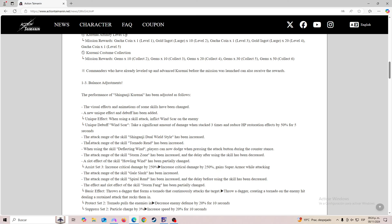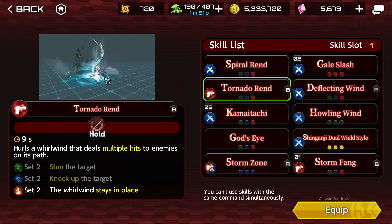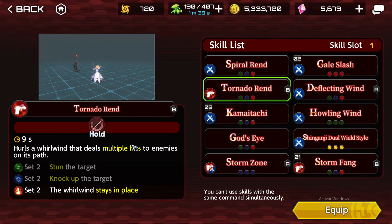The attack range of skill Tornado Render has been increased. As I mentioned, they are increasing the attack range, the AoE of these skills. Tornado Render — it doesn't say that the effect changed. The AoE is way bigger and I like it. It hurts a wind that deals multiple hits to enemies on its path.